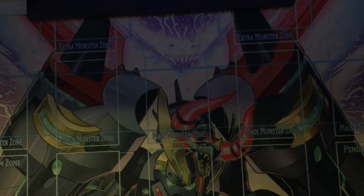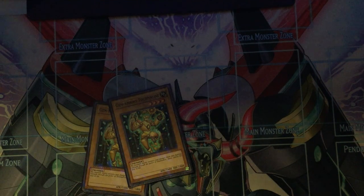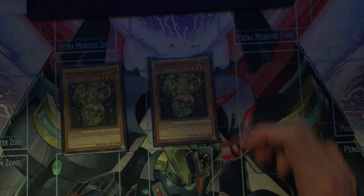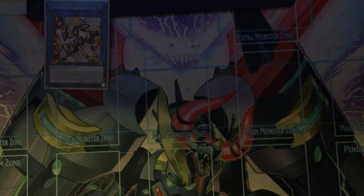So we go: normal summon Rabbit, use effect of Rabbit to special two Tourmaline. I always like to summon Tourmaline because you can't search it off a Block Dragon, and you need to search Lapis. So at any point you go into Curious and you mill your last Lapis — it is very rough. So you special these two, link 2 for your Quartz. Effect of Quartz to search for your Fusion. If you already have the Fusion, you search another Gem Knight; if you already have the Gem Knight, you search for the Fusion.